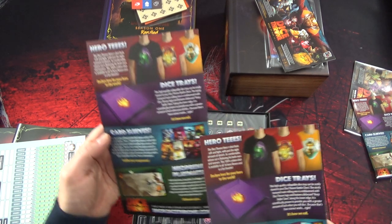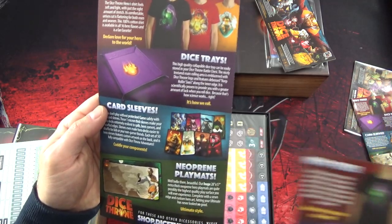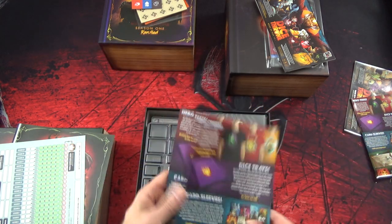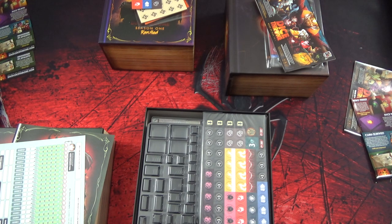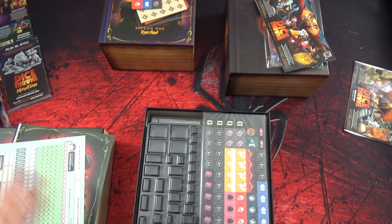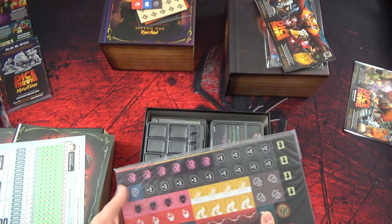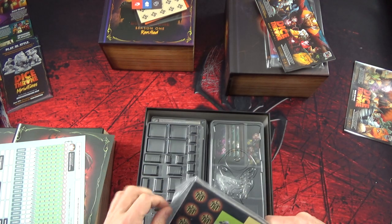Les cartes slives - au final on peut aussi avoir les slives pour les cartes avec les dos des personnages. C'est peut-être utile parce que c'est pas un format standard. Il faut voir le nombre de fois où on va les mélanger. Je trouve que ça sert à rien de sliver quand on fait pas beaucoup de mélange, sauf si les cartes sont vraiment très fragiles. Donc là on a un paquet de pions et des stand-ins qui vont avec.